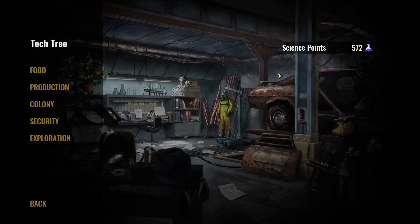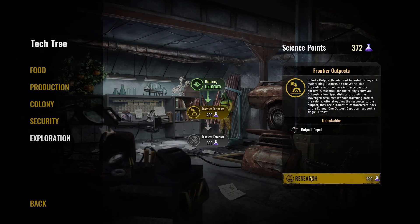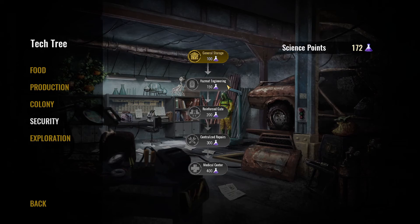Let's go ahead and take care of that. Advanced farming — I know I want bigger fields. Let's go exploration. Let's do the Frontier Outpost while we can because that's the new thing. 'That unlocks outpost depots used for establishing and maintaining outposts on the world map. Expanding your colony's influence past its borders is essential for the colony's survival. Outposts allow specialists to drop off their scavenged resources without traveling back to the colony. After dropping the resources, they are automatically transferred back to the colony. One outpost depot can support a single outpost.' That is an amazing addition to this game — so we're definitely going to be taking advantage of that.